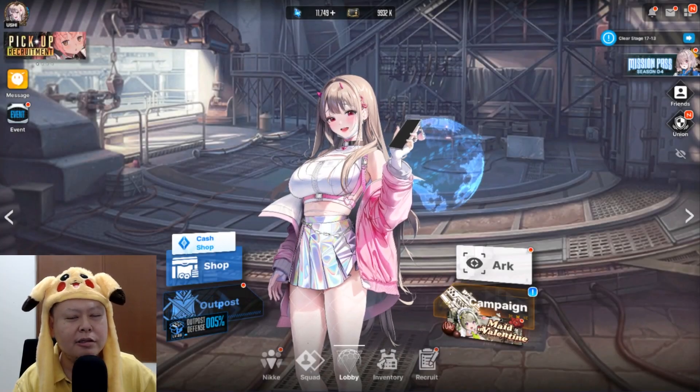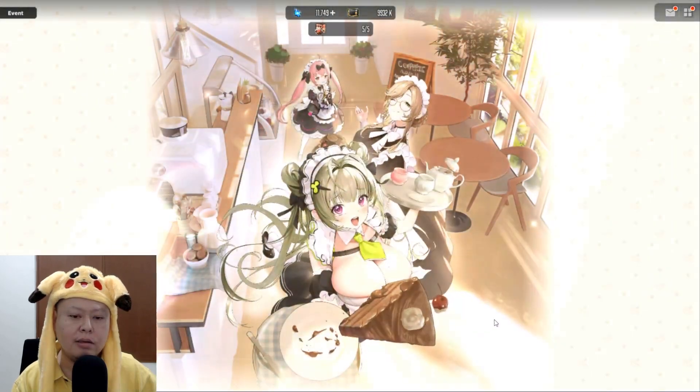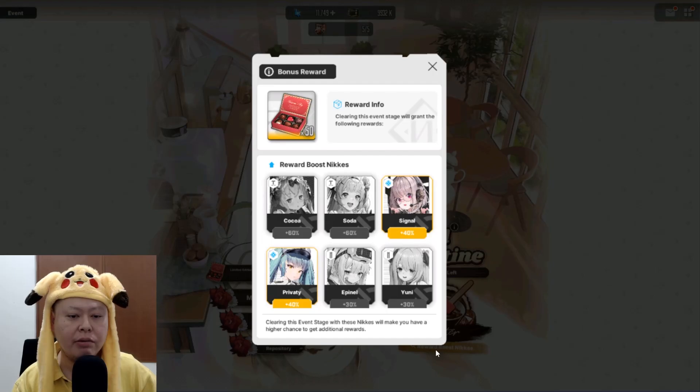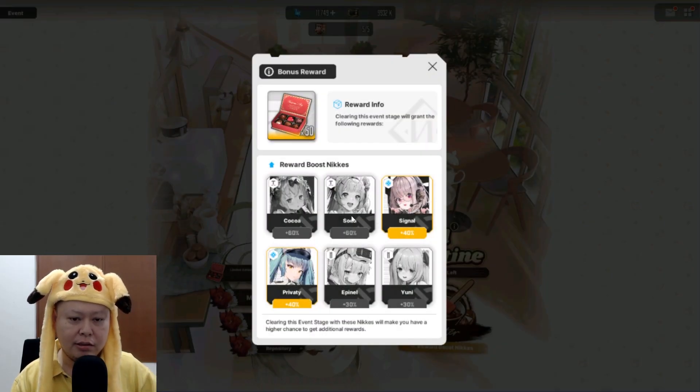Hello guys, welcome back to Ushi Gaming channel. Today we got a big update — two new characters added to the game. The one we can gacha right now is Kokoa, and the other new character is Soda.